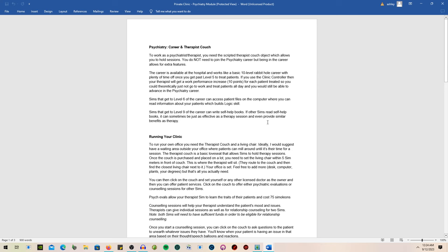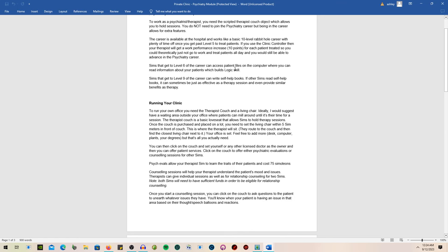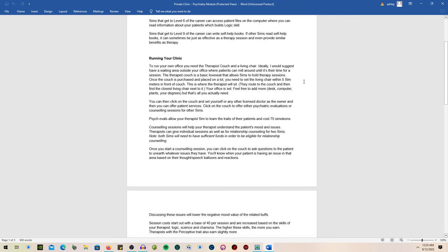To work as a psychiatrist or therapist, you need the couch object, which allows you to hold sessions. You do not need to join the psychiatry career, but being in that career unlocks extra features. The career is available at the hospital and works as a basic 10-level rabbit hole career. Using the clinic controller gives your therapist a 10-point work performance increase for each patient treated, so you could treat patients all day and still advance in the career.